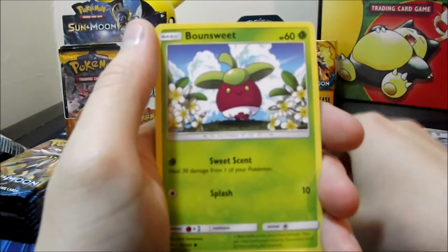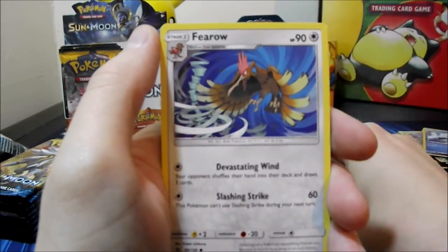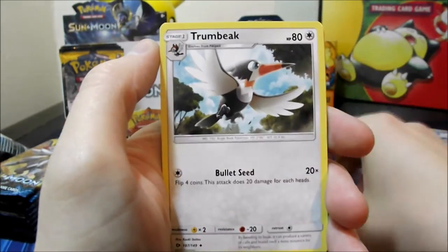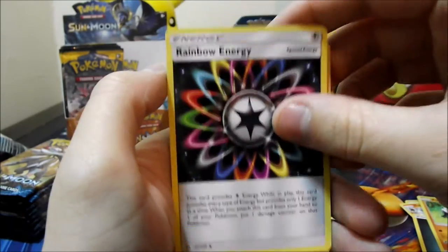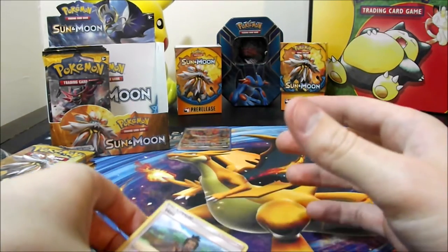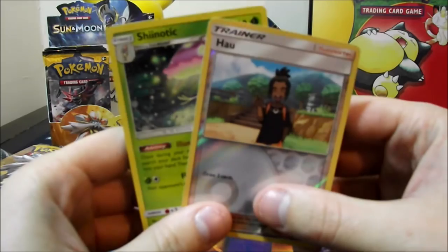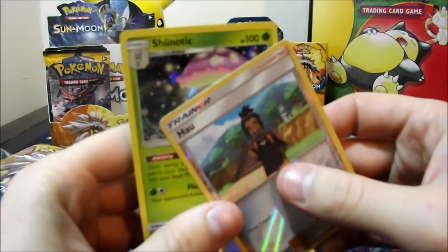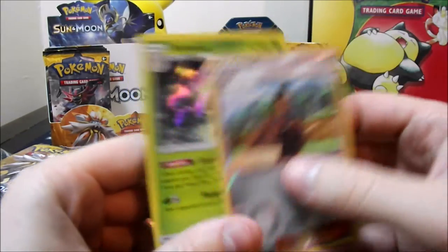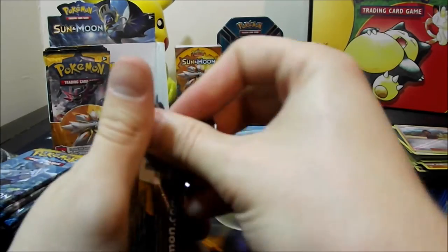Ninth pack: Dewpider, Bounsweet, Lillipup, Paras, Ferroseed, Grass Energy, Hypno, Toucannon, Rainbow Energy, reverse Hawlucha... sorry about that guys, the camera ran out of memory. Before it cut off, the last two cards were the reverse Hawlucha and a Shiinotic rare. All right, let's go on to the next pack — glad that malfunction didn't slow us down too much.